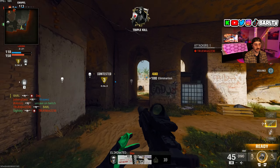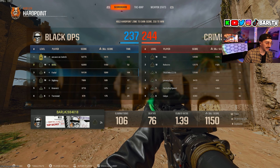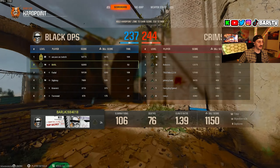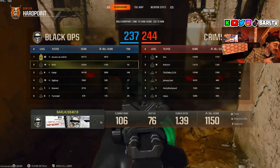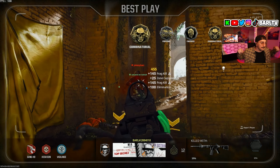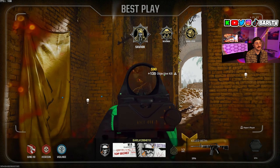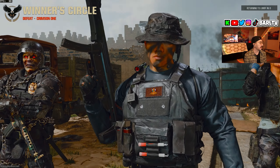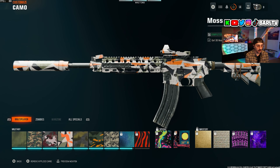More headshots — we're almost there. We both dropped 106 kills this game — I went 106 and 76, I'm gonna point that out. Look at who got hill and objective. That was a wild game — I probably got like 30 headshots that game. Just a crazy game where we dropped 106.